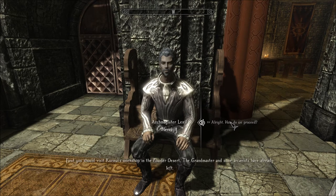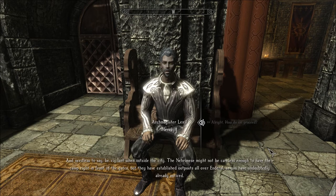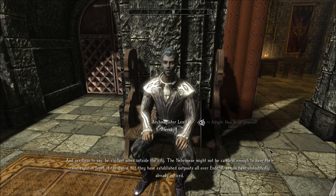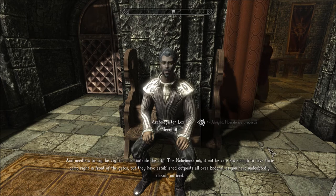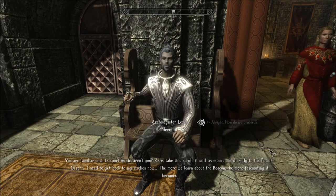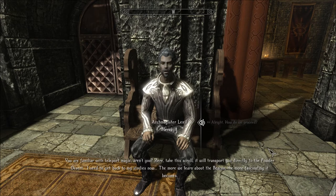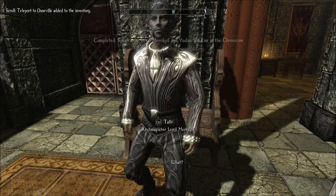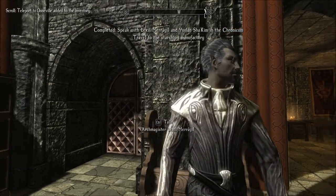'So how do we proceed? First, you should visit Khmer's workshop in the Powder Desert. The Grandmaster and some Arcanists have already left. Be vigilant when outside the city. The Neremese have established outposts all over Enderal. You are familiar with teleport magic, aren't you? Here, take this scroll — it will transport you directly to the Powder Desert. I need to get back to my studies now. The more we learn about the beacon, the more fascinating it becomes.' So it's the Powder Desert, not Duneville?